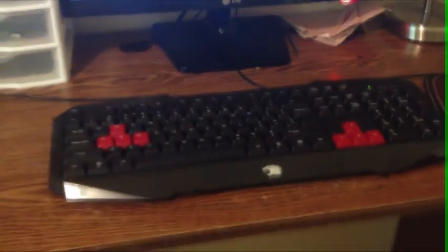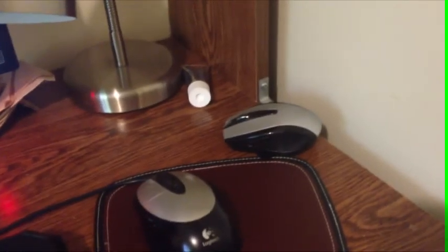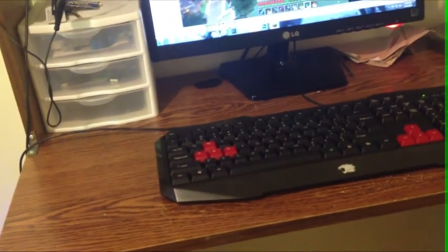Then we have the stock keyboard, which comes with any iBuyPower. I also have my Logitech wired mouse here. In the background we have a Logitech wireless mouse, but the battery's died on it so I have to recharge them. Some of you have also been wondering what I use to record. Right now I'm just using a simple Logitech headset, as you can see right here — it's nothing too special. Eventually I want to get like a Blue Yeti or something like that. But yeah, that's pretty much it for this setup, and I'll leave all the info for the specs down below in the description.